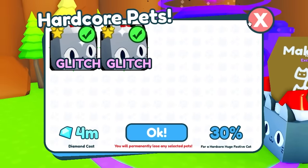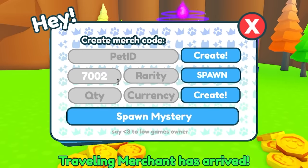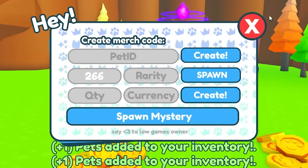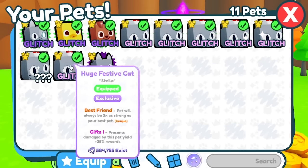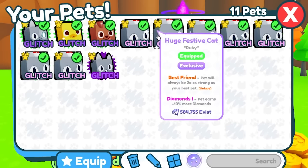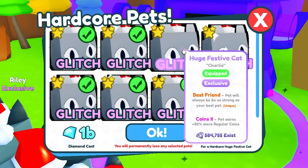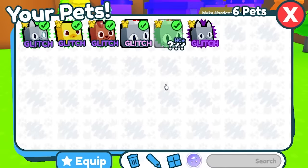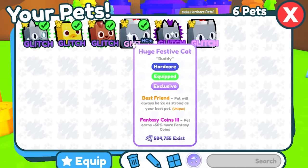What if I make these glitched huge pets into hardcore, since I can make those into hardcore but not the original glitch pets? So since I made these pets glitch — see how they're not glitched right now — they all turn into glitch very slowly after they take the stats of the glitch pet. Now that all those are glitch, let's go over here — 100 — and see what it turns into. It turns into a glitched hardcore!